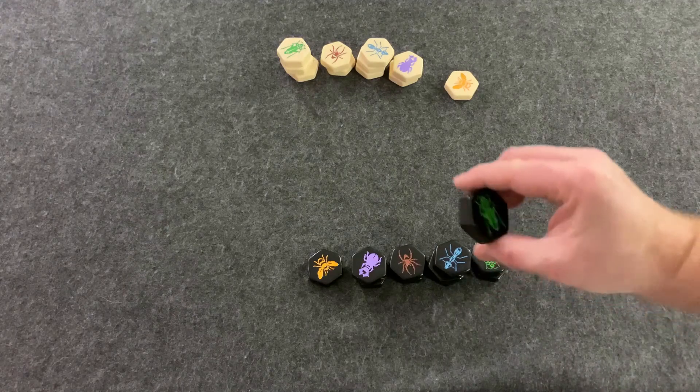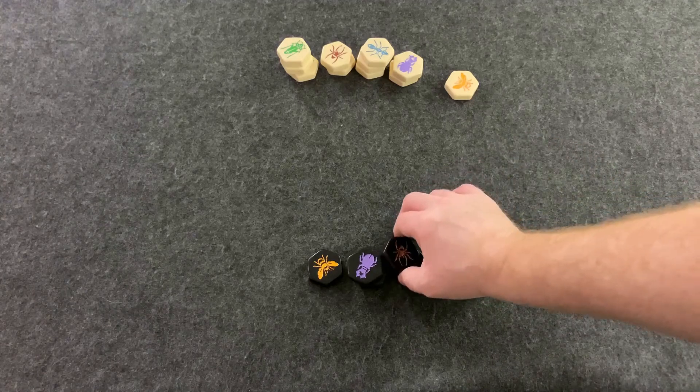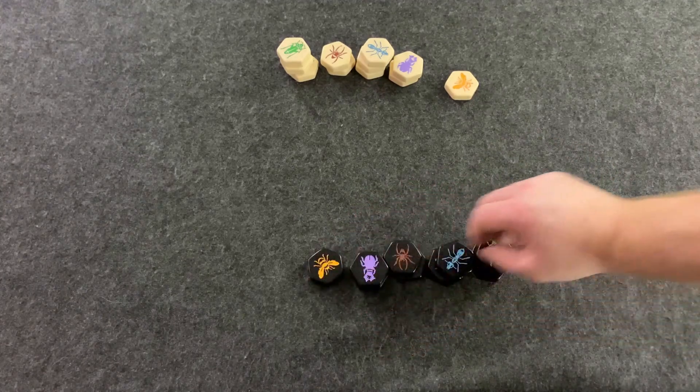You're going to start the game with three grasshoppers, three ants, two spiders, two beetles, and one queen.